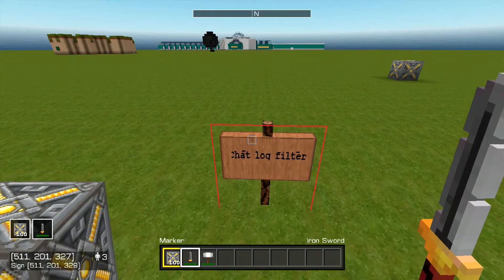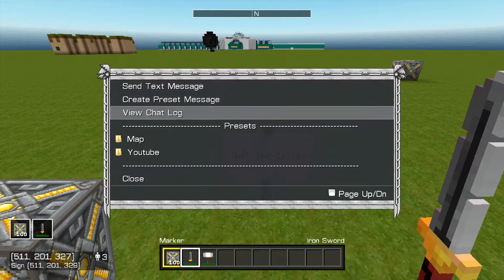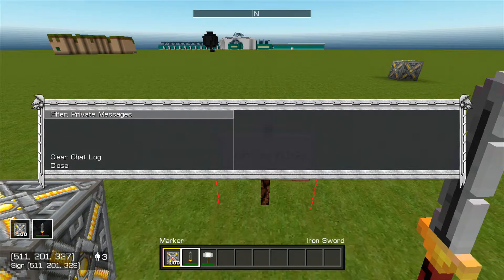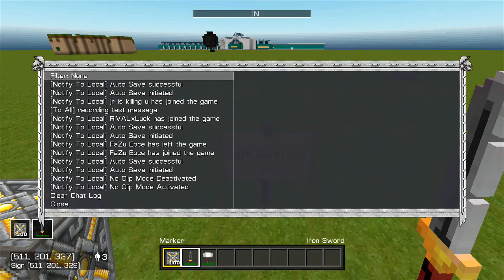The next thing on the list is a chat log filter. Go to the chat, go to view chat log, and you can filter by: private message, public message, clan messages, admin messages, all messages, admin notifications, notifications, or no filter. There is a bug with it where you can't see your own chats, which will be fixed in update 2.5 that is coming.